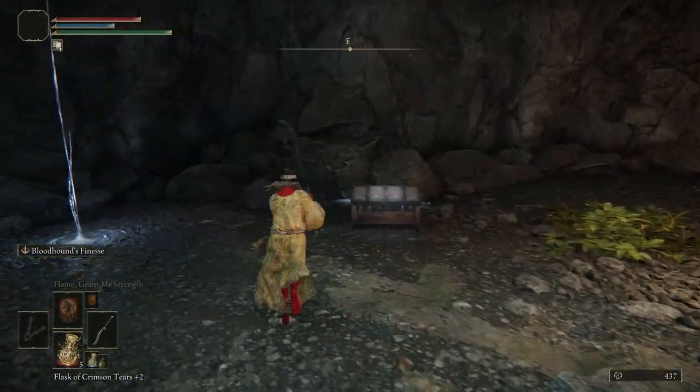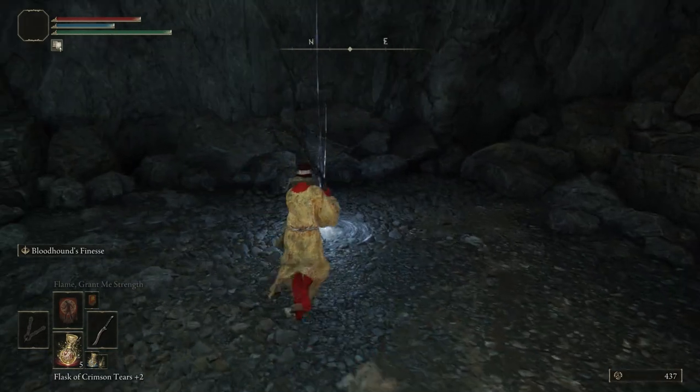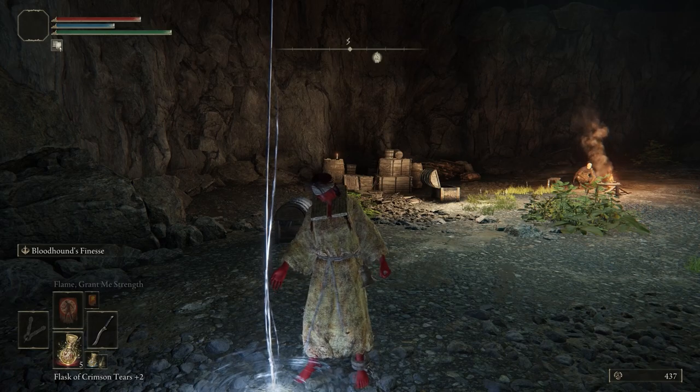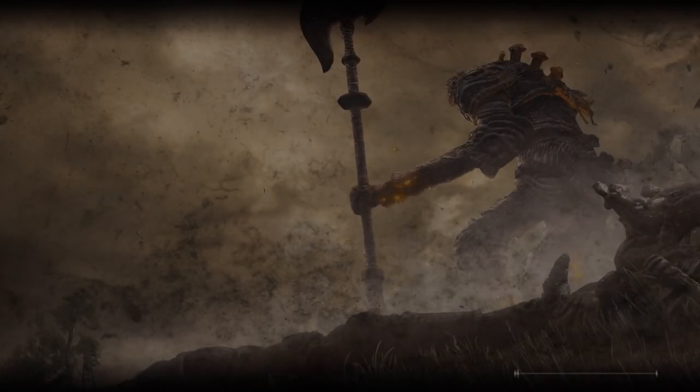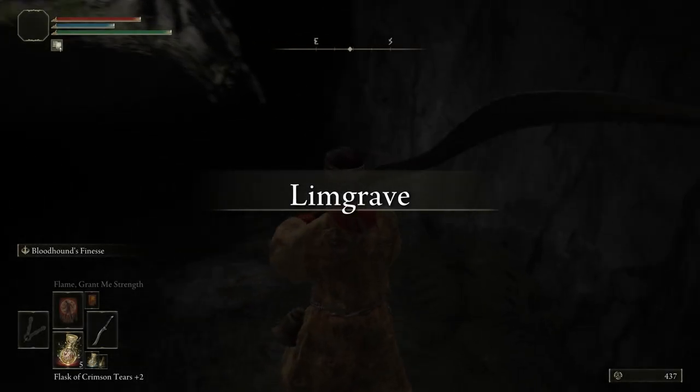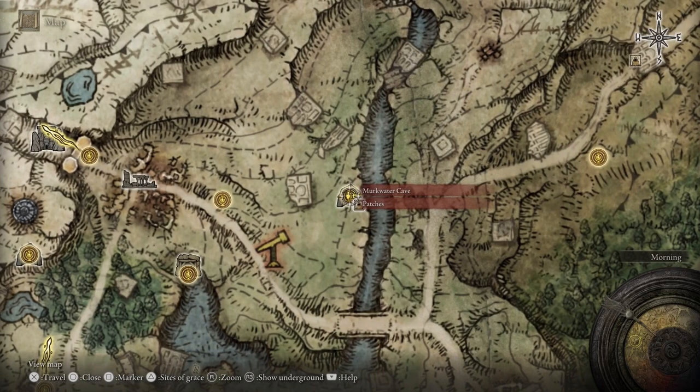But yeah, that's all to go over with this cave. Just don't open this chest — well, you can if you want, but just be aware, it's a trap. And that's where Patches is for when we come back later to buy Margit's Shackle among other things. That was Murkwater Cave. Thank you very much for watching. Like the video to give Torrent headpats. You can subscribe to see the next part first. I love you. Thank you, take care Tarnished — I'll see you in the next video. Cheers.